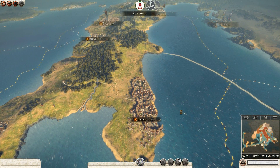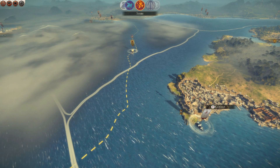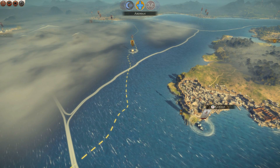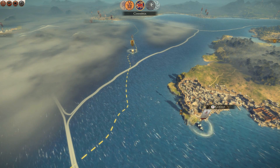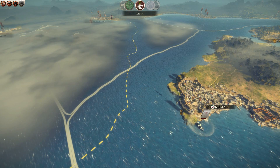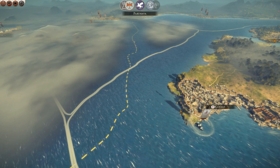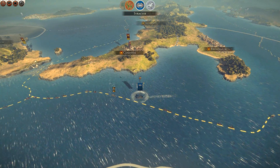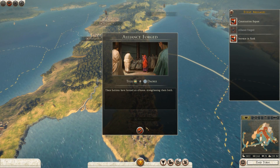Let's end the turn and see what happens. Hopefully we'll have a nice battle. Syracuse is basically undefended — they will have a garrison though that I'll have to defeat. And here they come. I should cripple them a lot.